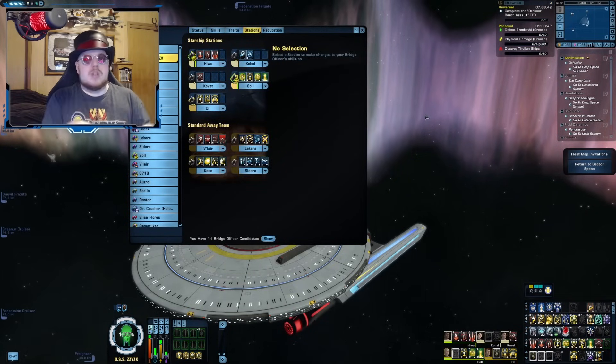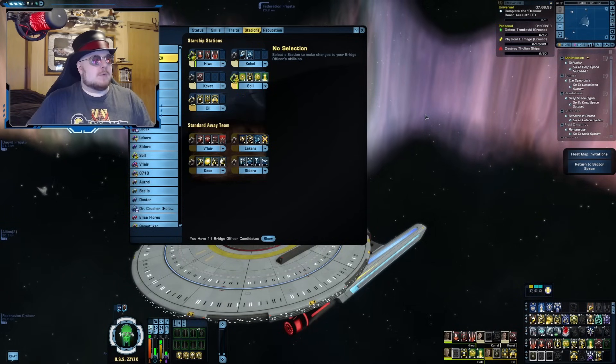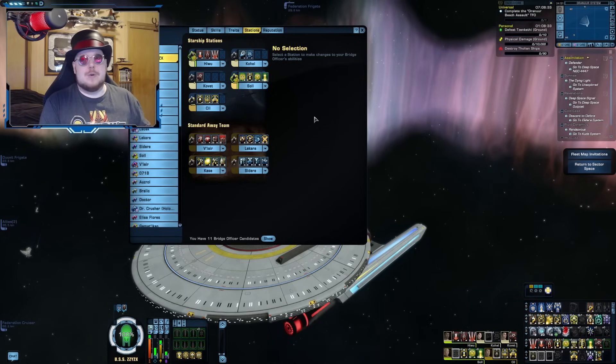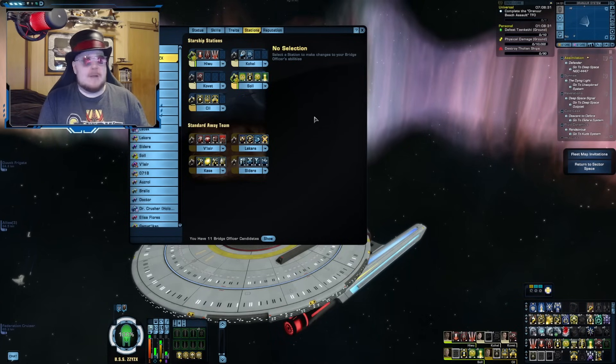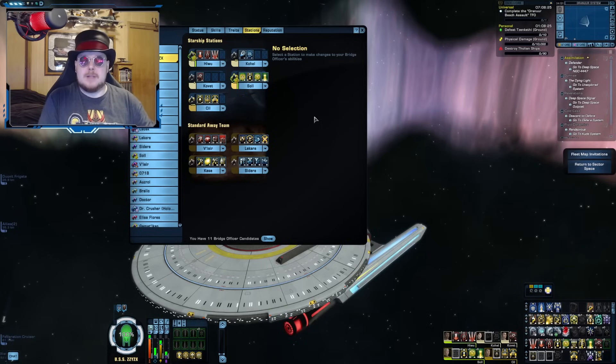Don't feel like you have to strictly stick to one method — you can kind of mix them up and see what best works for you. Because every ship is different, not everything is going to have room for the same setup. You kind of have to work with what you've got, so feel free to scramble them up a little bit and see what happens.